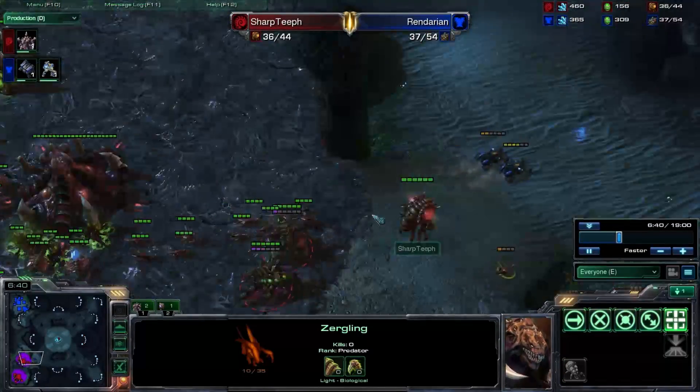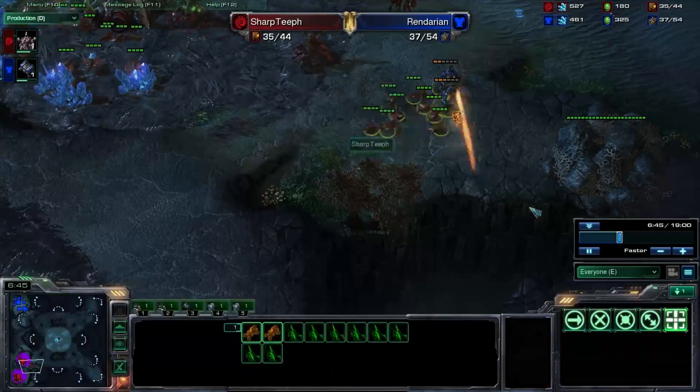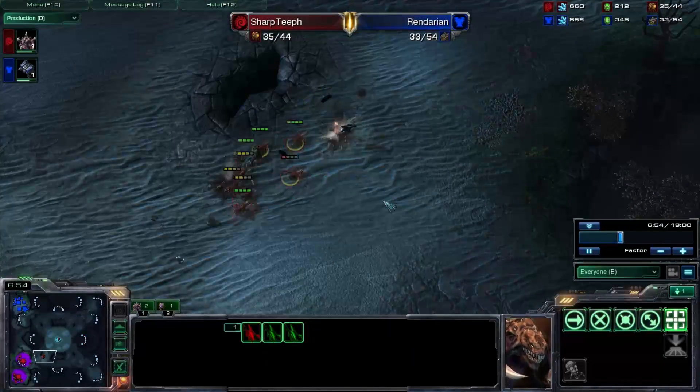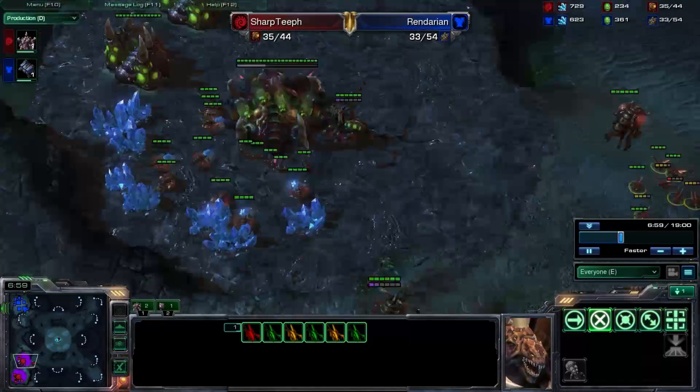Two more Zerglings just get roasted. But now my Metabolic Boost finishes, so my Zerglings are nice and fast. I'm able to pick off these Hellions without too much problem — there goes one and down goes the other, only losing a few Zerglings. It's definitely in my favor; he didn't do too much damage and I've still got all of my drones.